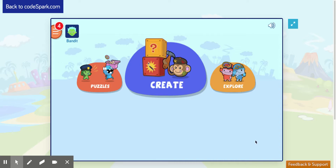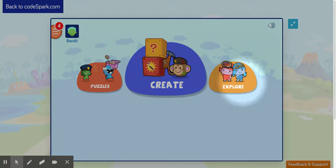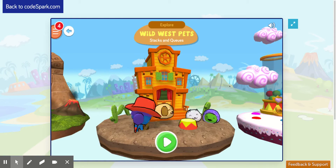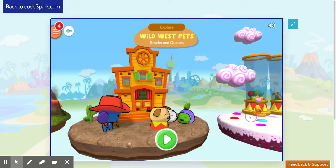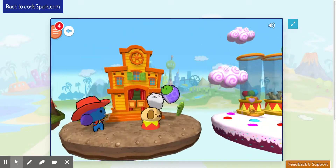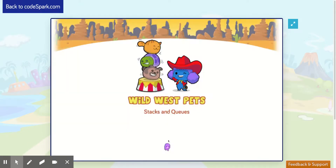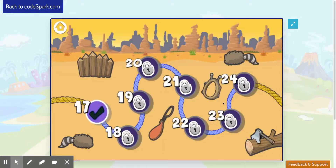When you're logged into Foos, click Explore. Then go to the island called Wild West Pets. You might have to swipe until you find that island. Then click Play. Go to the last level that you haven't completed.